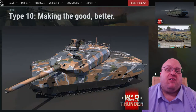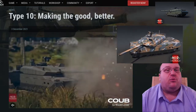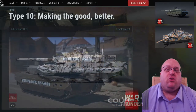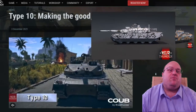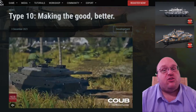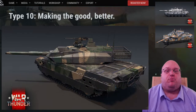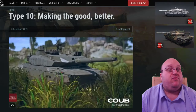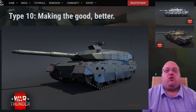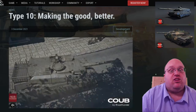The Type 10 is 9.5 meters long, 3.2 meters wide, 2.3 meters tall, and weighs in at a relatively svelte 44-ton standard loadout. The 22.6-liter four-stroke V8 diesel engine produces 1,200 horsepower, driving the tank to a maximum speed of 70 kilometers per hour forward and backwards. It is armed with a Japanese-produced 120mm 44-caliber smoothbore cannon with autoloader, a 12.7mm heavy machine gun, and a 7.62mm light machine gun.